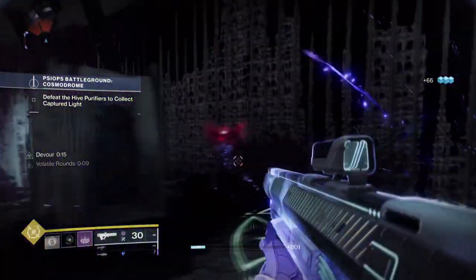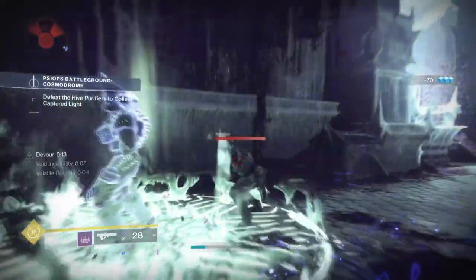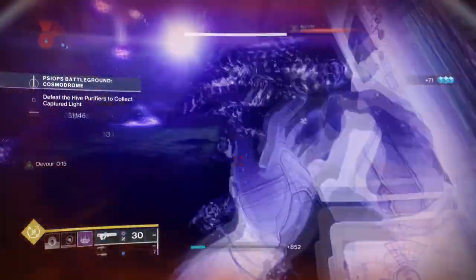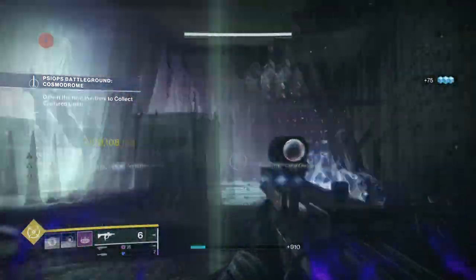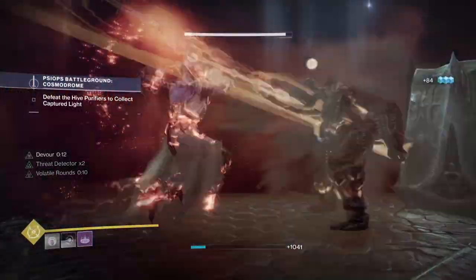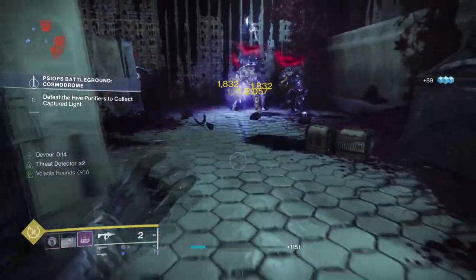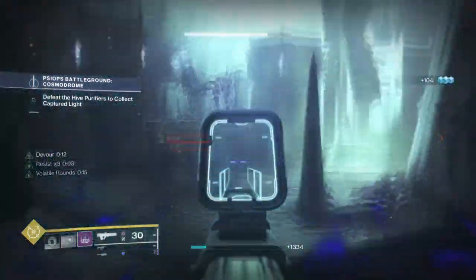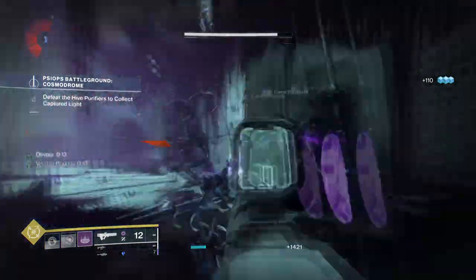This is quite a unique take on an exotic that many people don't want to use or don't know how to use because they don't think it's end game worthy. For a fun build, Felwinter's Helm can make Gambit, Strikes, Nightfalls, or any general activity enjoyable, as you have plenty of ways to activate it. When it comes down to end game content though, that's where it hits a ceiling as it's a bit harder to pull off at times. A common comment many players have raised is the lack of subclass synergy the exotic provides.